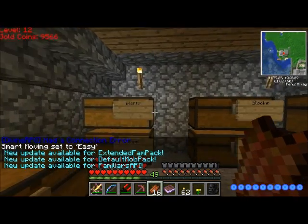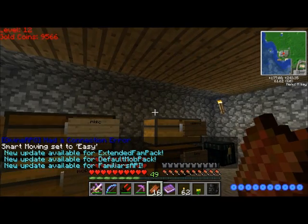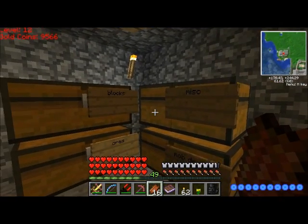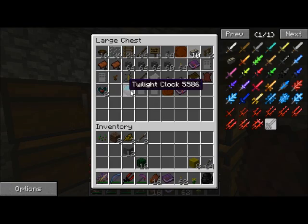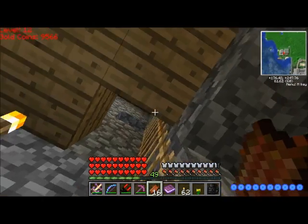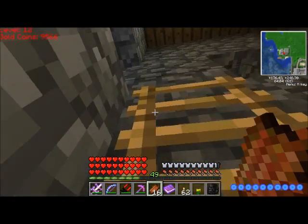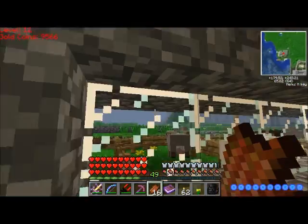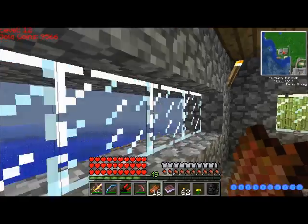Hey guys, here we go, boys and rats. Now, apparently this is where we used the Twilight Clock. The portal is constructed in the same way as another portal, but instead of Flint and Steel, we use the Twilight Clock to open it.